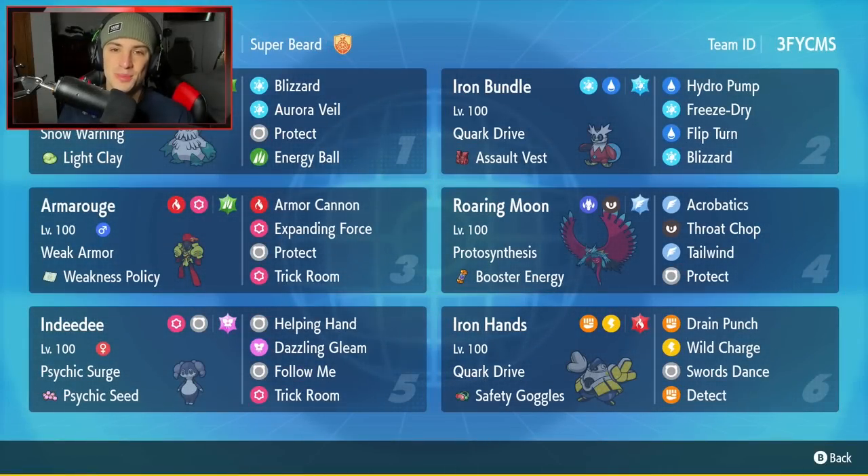What's going on YouTube? Genes here. Hope you guys are having a wonderful day today. We are back yet again bringing you guys some more competitive ranked double battles for Pokemon Scarlet and Pokemon Violet. In today's video we're going to be using a meta team with an off meta combo. We got the Armourouge and Indeedee combo, but this time Armourouge and Indeedee is going to be paired up with an Iron Bundle Snow Team.